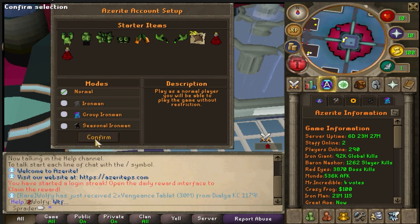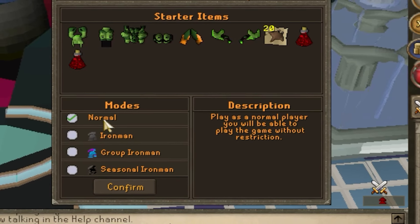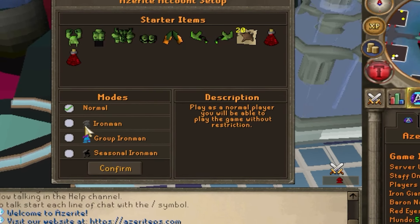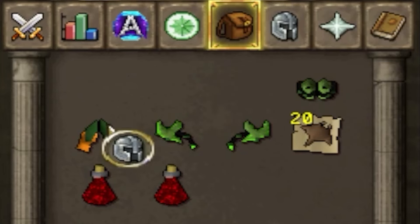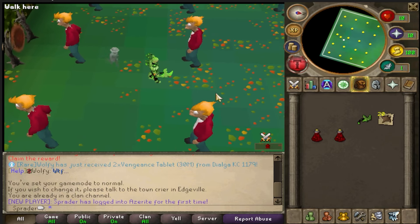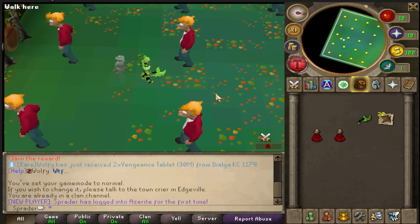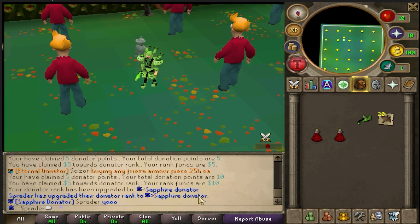What is going on guys — today we're checking out Azurite RSPS, one of the biggest custom servers of 2024 with over 290 players online. When you first join you're going to have lots of different game mode selections. We're going to select Normal, confirm, and we get the full raider set, some super restore pots and manta rays. When you first join Azurite, you'll want to type the ref codes — type ::yell and you can have all donator commands immediately.